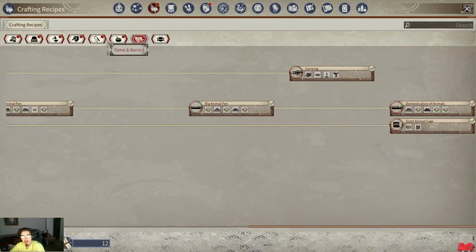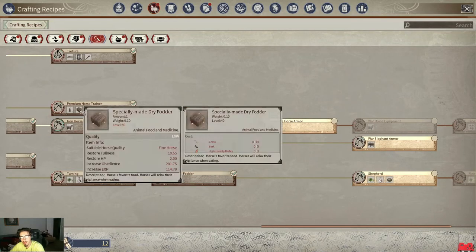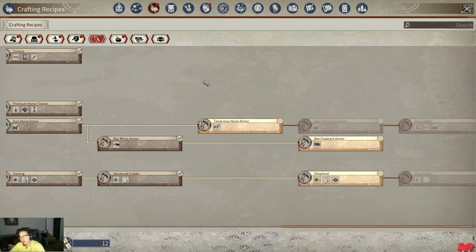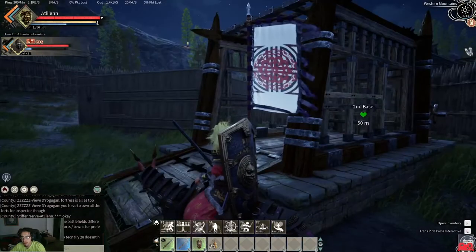At level 50 you need two points each to unlock the cage and door. You'll also need, under taming and recruit, the specially made dry fodder. It's made with grass, bark, and high quality barley, and it's going to give you the most amount of taming obedience when they're knocked out in the cage.